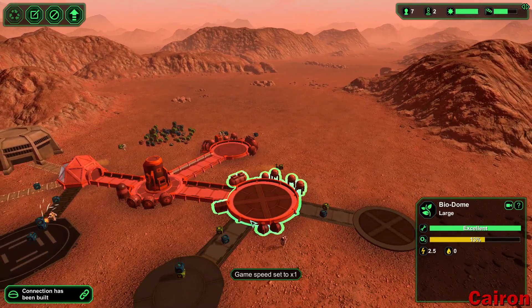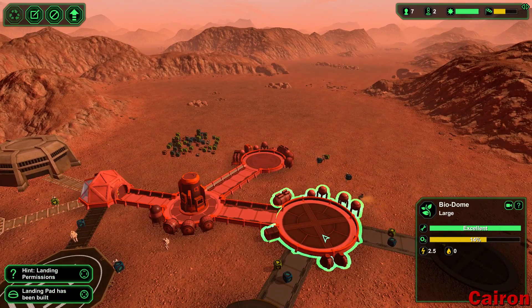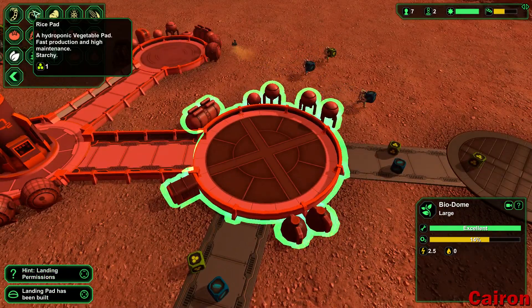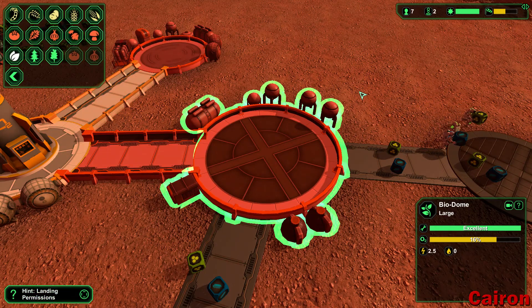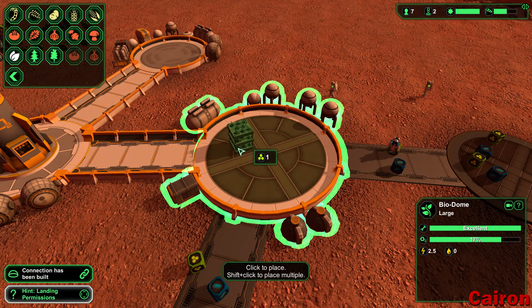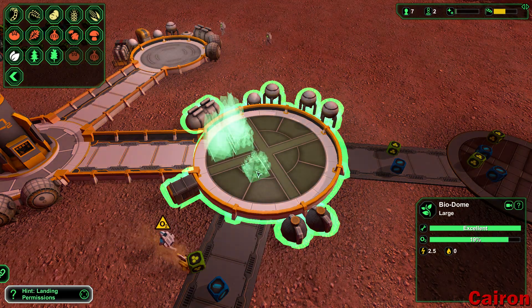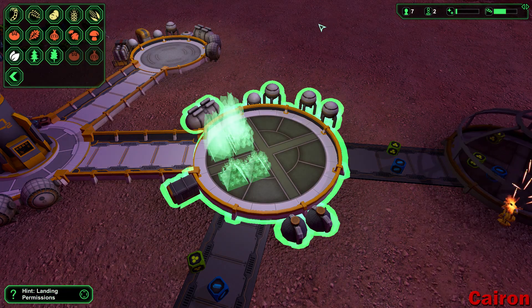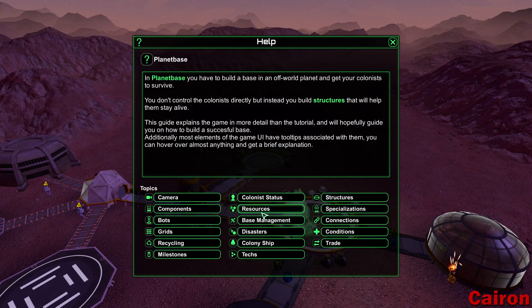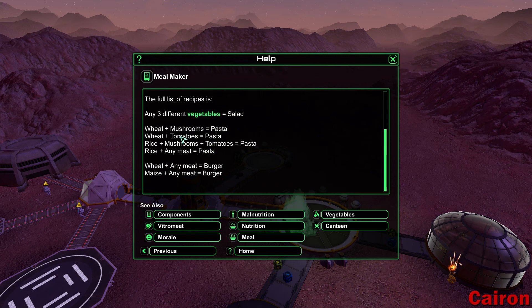There is one thing that I forgot about — I got reminded reading through some things. I was looking at the biodome stuff and remembered that there are different kinds of meals. When you're planting your items, you want to make sure you have ingredients that can make meals. You can do just a basic meal and it will feed them, but eventually they'll get malnutrition because they don't have the right ingredients to make a more advanced meal than just wheat. The recipes include wheat and mushrooms, wheat and tomatoes, and rice and any meat.